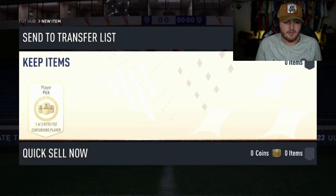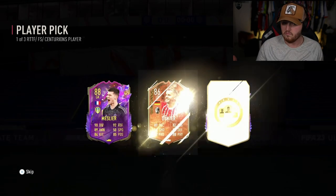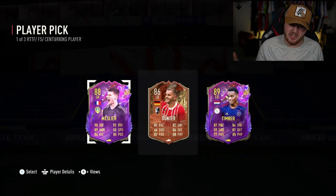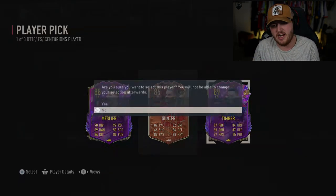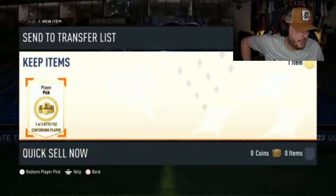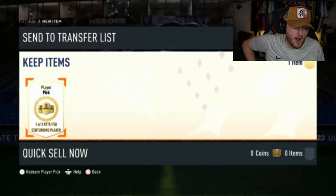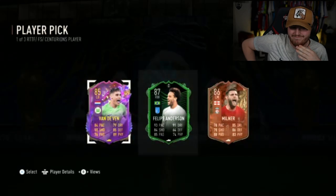Dan Laguna has a campaign bag. There's a Road to the Final Martinelli and he's an Arsenal fan. Regardless, didn't get it. Timber's okay. Melier is alright if you need a French or Premier League goalkeeper. He wants Timber — understandable, that card's pretty good, links to some half-decent cards. The next campaign bag — hoping we can tell who the player is. Yeah, that's definitely a Philippe Anderson.